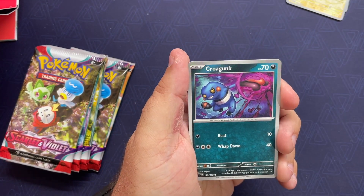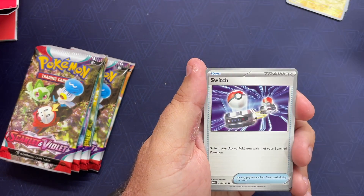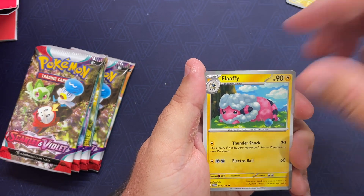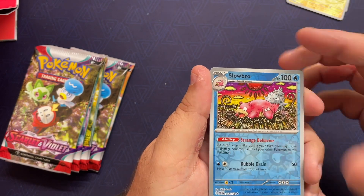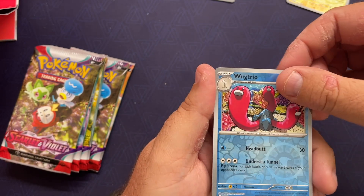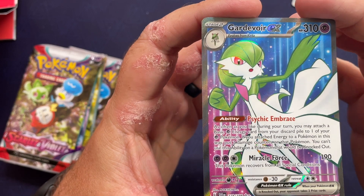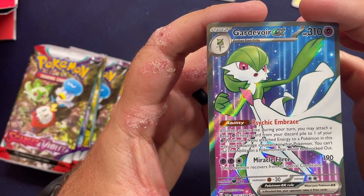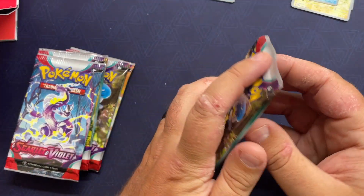One energy, then pack three: Darkness Crow, Dunk, Switch, Zangoose, Youngster — laughing — Slowbro reverse. Got the hollow version of that, that's cool. One Trio reverse. And there we go — Koraidon EX! That's a nice card right there. Hopefully that's not our best pull, but there's a good chance it might be.